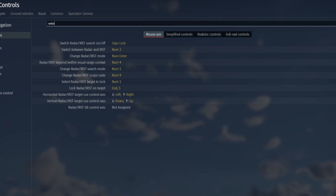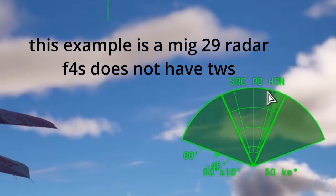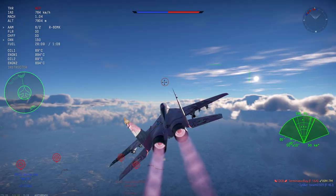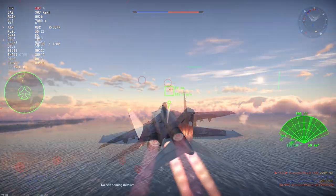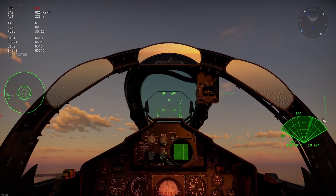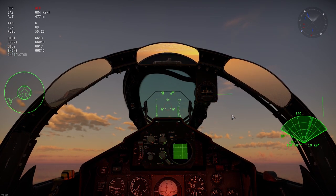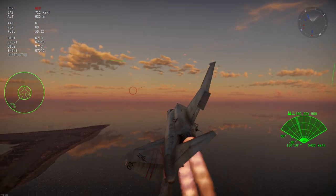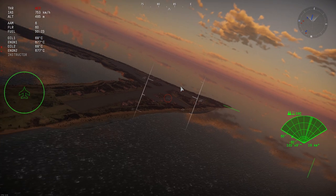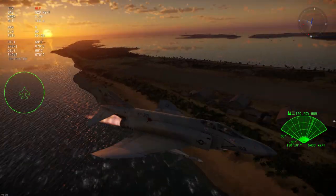Now let's get into actually using the plane. The main keybinds you'll need are: change radar/IRST mode, which lets you switch radar modes; change scope scale; and radar lock within visual combat and radar lock target. This plane has multiple radar modes: SRC, your regular search radar, best for high altitude with little ground clutter; and SRC PDV HDN, only really used for head-ons. It has a minimum range, think of it as a long-range ACM. It's a post-doppler mode that filters out the ground, though honestly it's kind of useless in-game. You should be climbing to use your powerful radar in general.